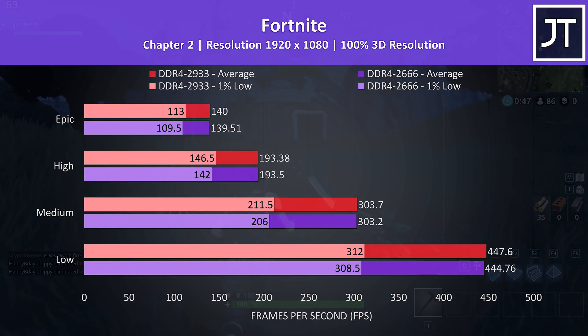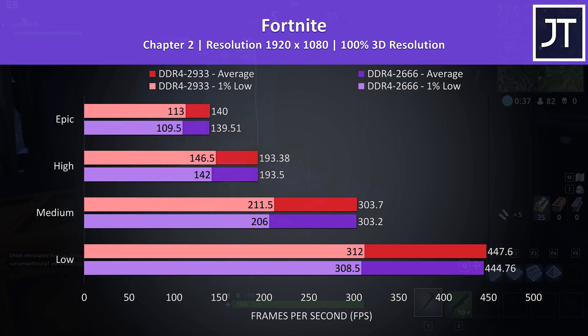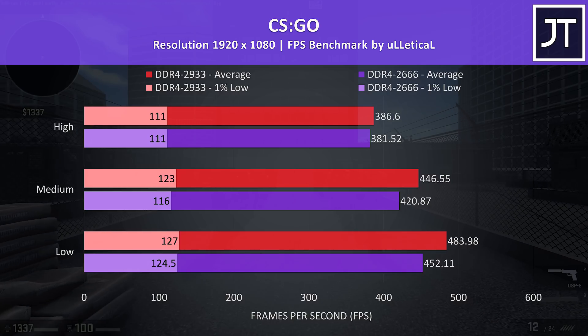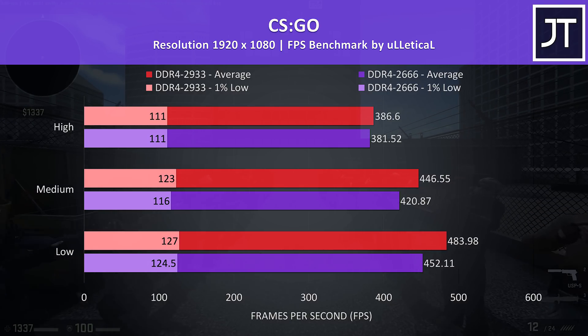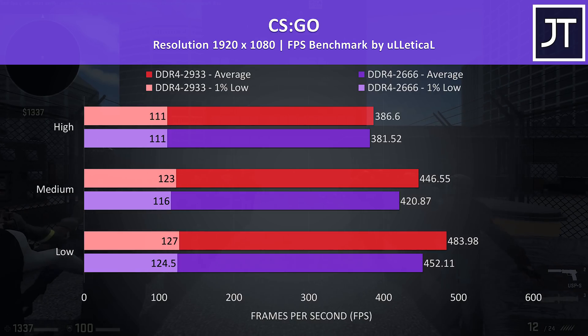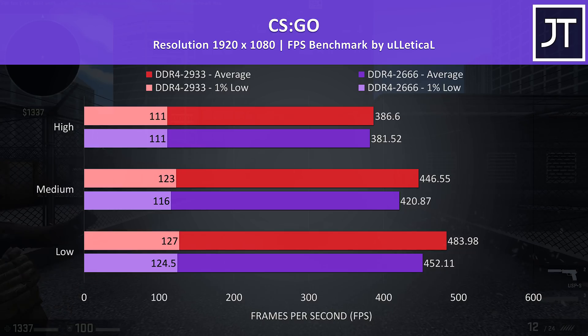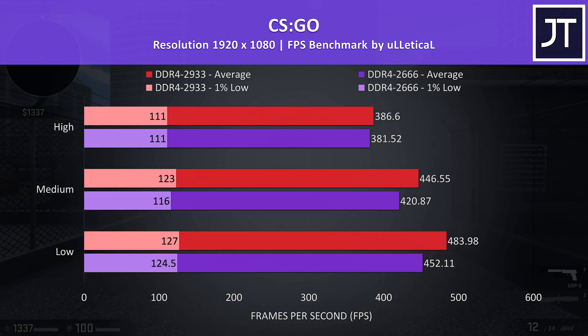Fortnite was also tested using the replay feature with the same replay file, and there was a much smaller difference observed here — still a slight edge to the 2933 configuration. CS:GO was tested with the Ulletical FPS benchmark; at max settings the 2933 config was just 1.3% faster in average FPS, however with everything at minimum it was 7% faster.